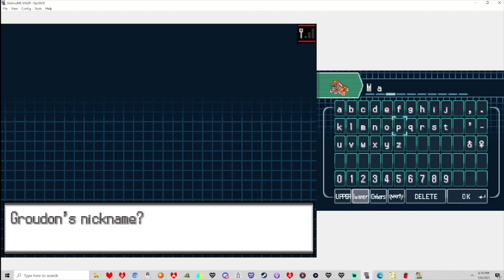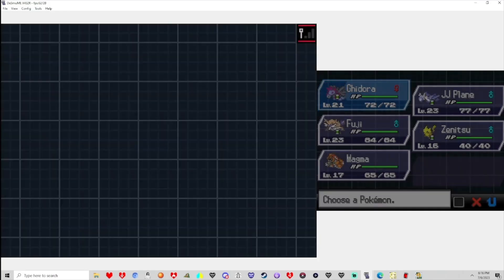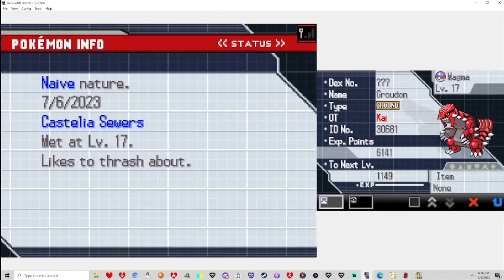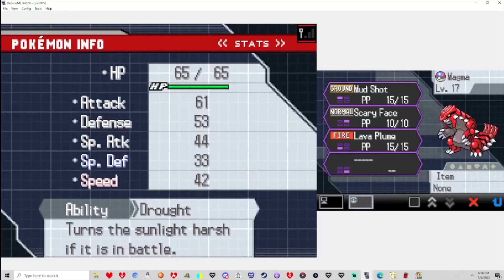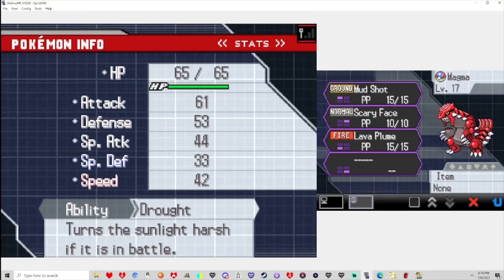Oh! This is the best encounter! I don't care that I hit C. Show me my baby! Thank God his offense isn't perfected — I think it's minus Special Defense, minus Speed. Lava Plume! Why? Alright, let's get an item on Magma real quickly.